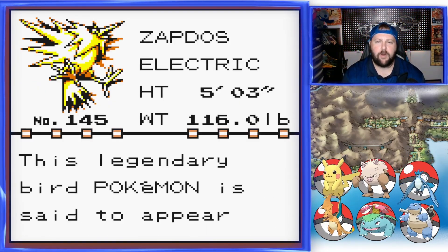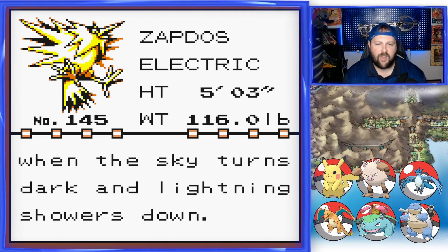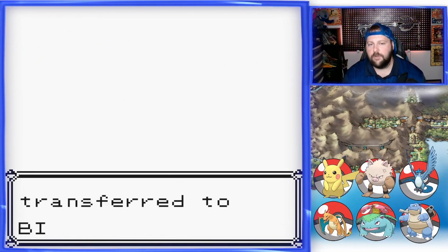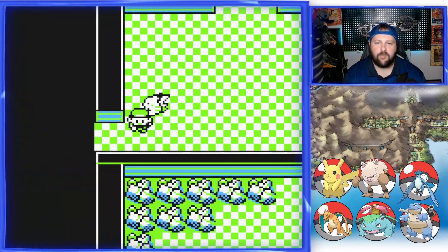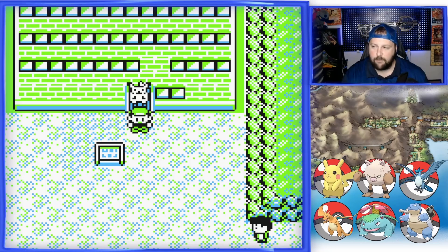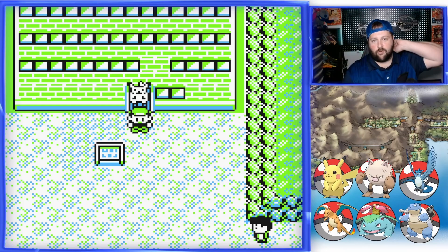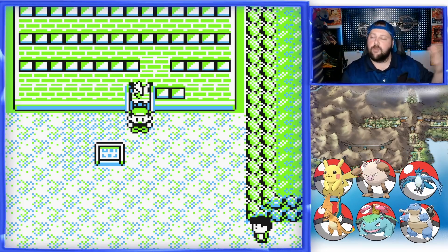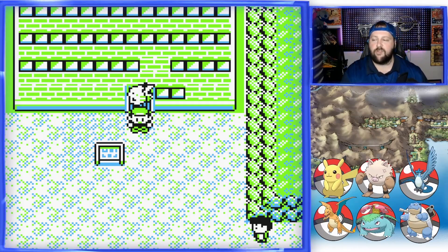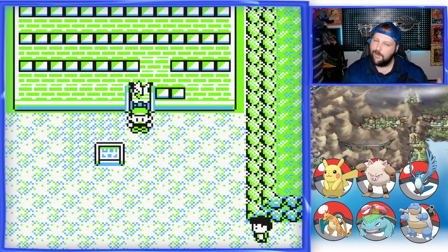Zapdos — the Electric Bird. This legendary bird Pokémon is said to appear when the sky turns dark and lightning showers down. Do you want to give a nickname? Nope. All right guys, that's how you catch Zapdos — and you just walk over here and you're out. Next time we're gonna tackle Victory Road. If you enjoyed this video, don't forget to like, comment, and subscribe. I appreciate you hanging out with me. Have yourselves a wonderful evening and don't forget to get after it — have the day you deserve. Bye-bye!